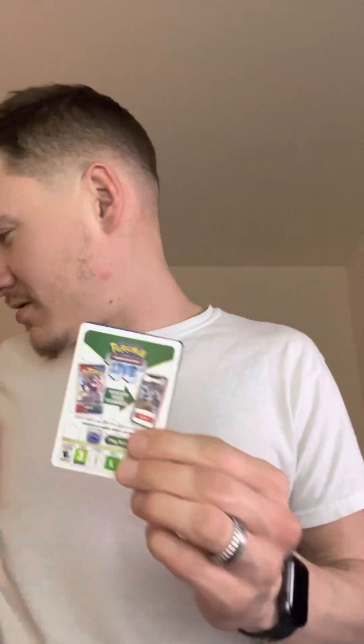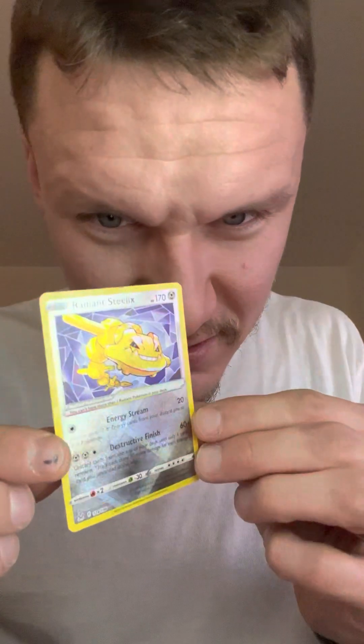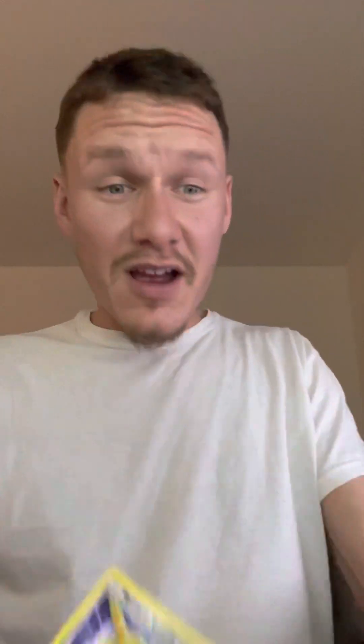Lost Origin will officially be the last pack — can we get a good code? We have the beautiful Trainer Gallery but still tough. Come on, let's get through it. And the bonnet — Lost Origin of course — and we got the Radiant Steelix! The texturing on this is just great, I absolutely love that. Not too bad — we got this from the tin from Evolving Skies, and the Espeon from the tin. Can't really ask for more than that.